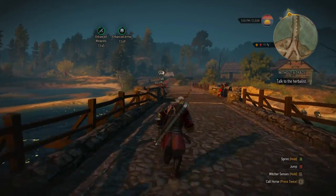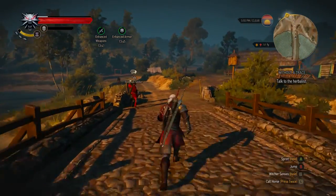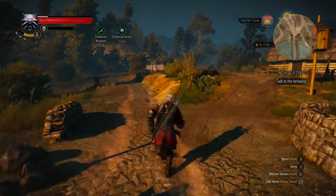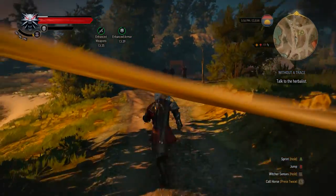Hey guys, this is Chris Bliss. Today we're going to do the side quest 'Without a Trace.' We've got to go talk to the herbalist who lives just outside of Oxenfurt. This is part 6 of my Witcher walkthrough series.